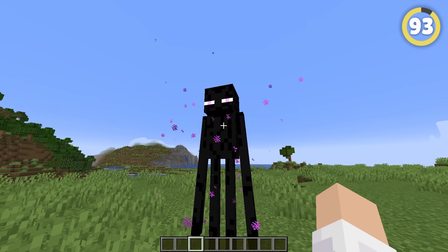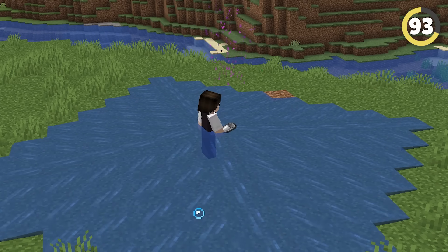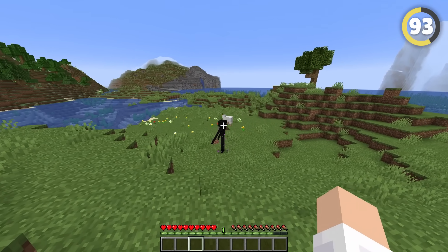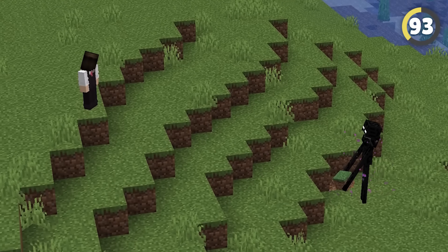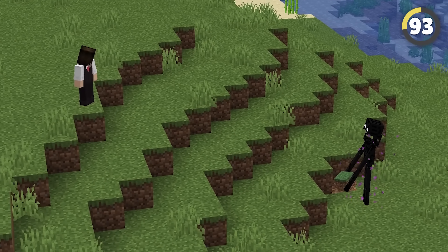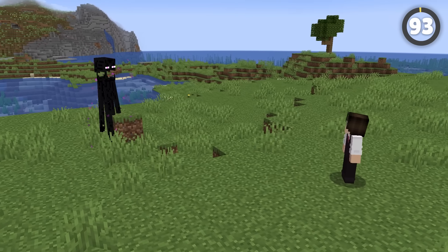Luckily, there is a way to make Endermen completely powerless. You can just place water at your feet, but that's old news! If you accidentally trigger an Enderman by looking into its eyes, don't look away — Endermen won't move at all as long as you hold eye contact. And what do you do from here? Good question. Moving on.